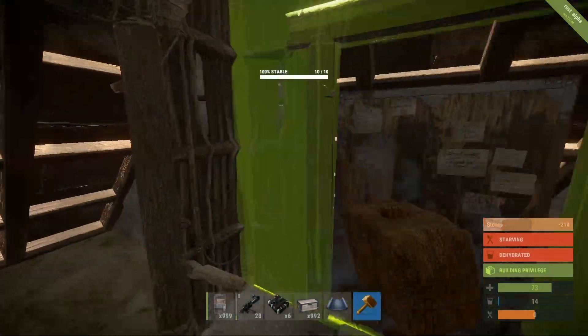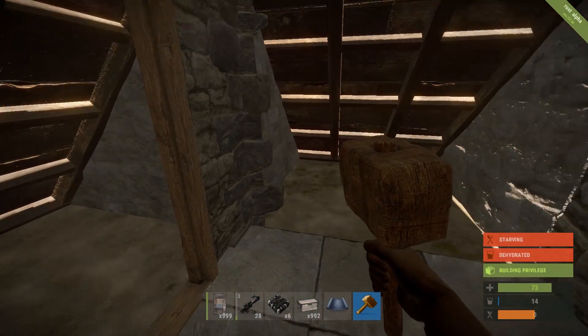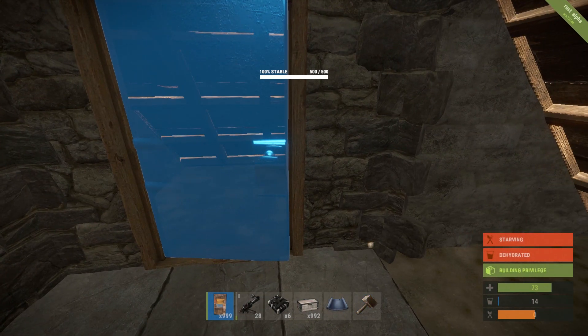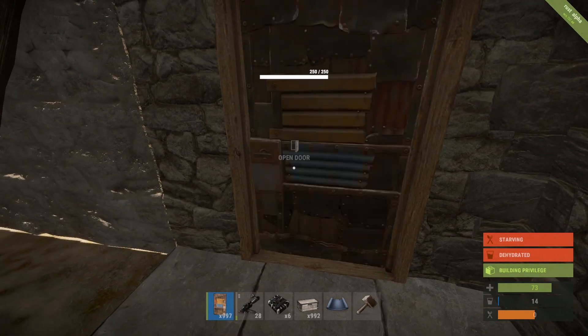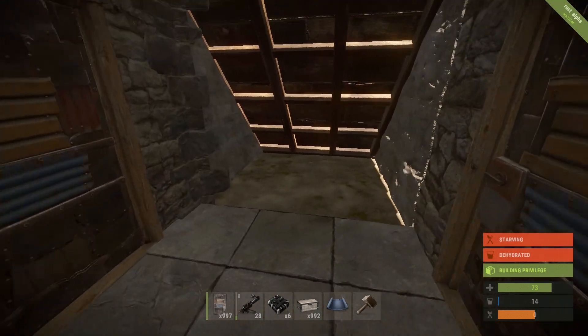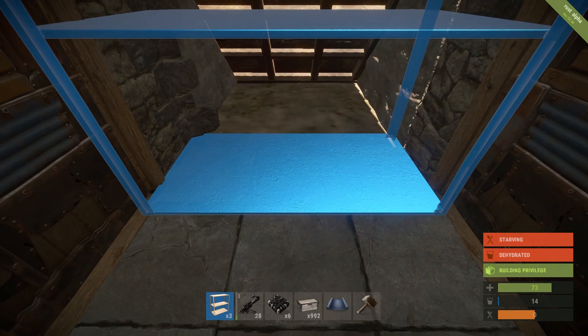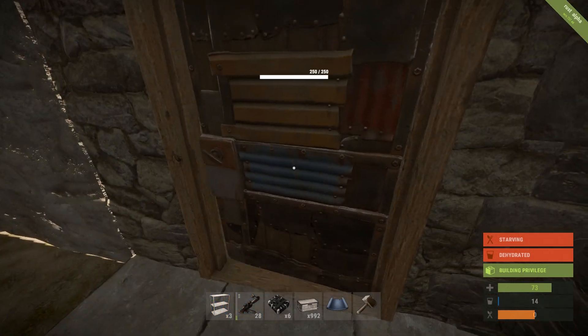Now we can stone these. Do the outsides first just so you have protection. Alright, let's do the chests.